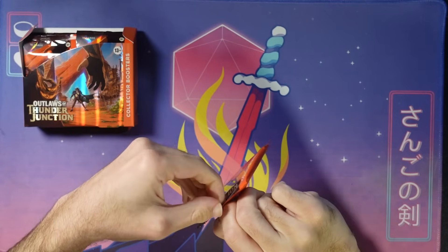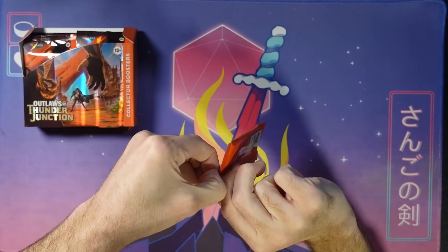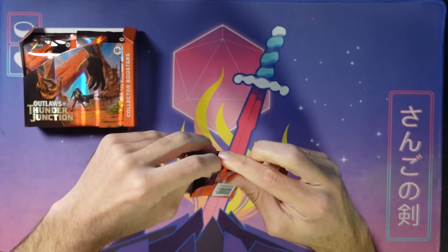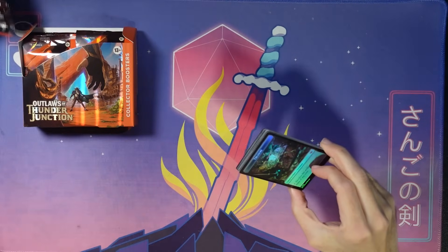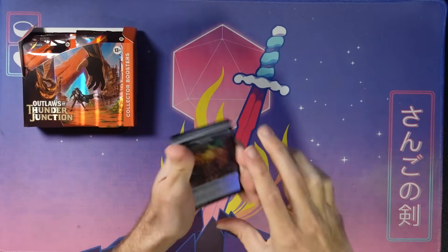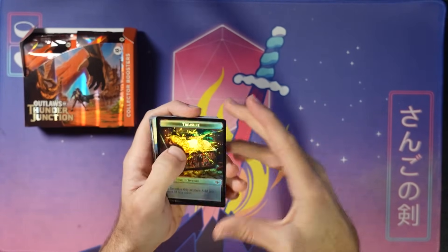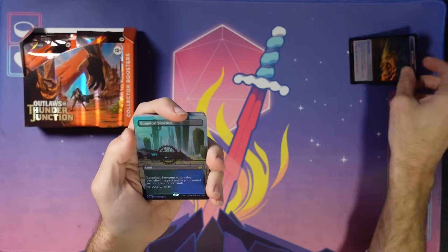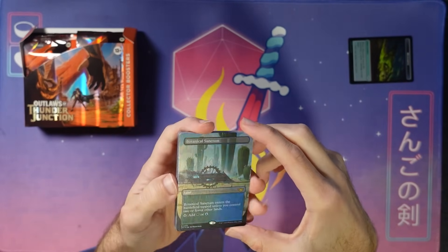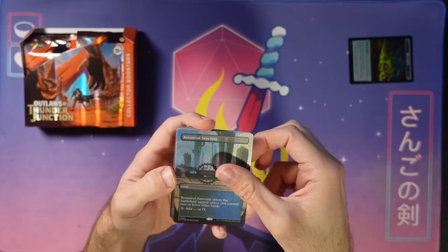I was missing my Spire Bluff Canal in my box — that was one fast land I didn't get. So I'm kind of hoping for a cool one here, but there's a lot of stuff to get. Let's see what we get. Foil treasure token to start with — double-sided, with Meteorite on the other side. Well, here's a good start. It is a borderless Botanical Sanctum. That's stunning — it'll go right into deck. These fast lands are so great.